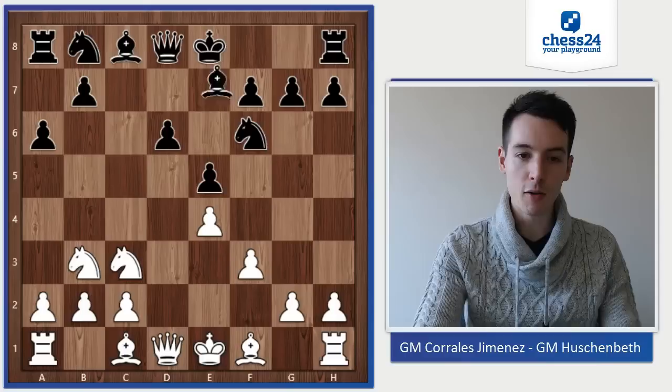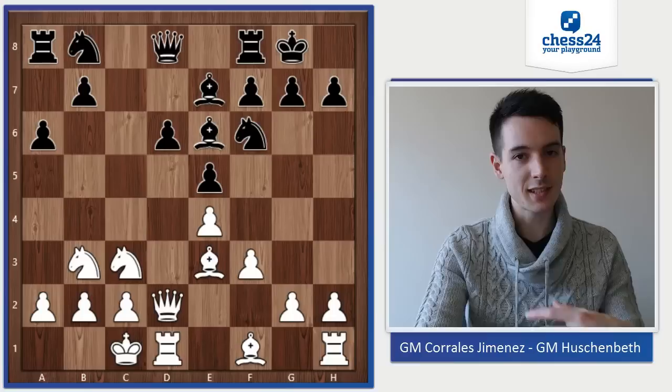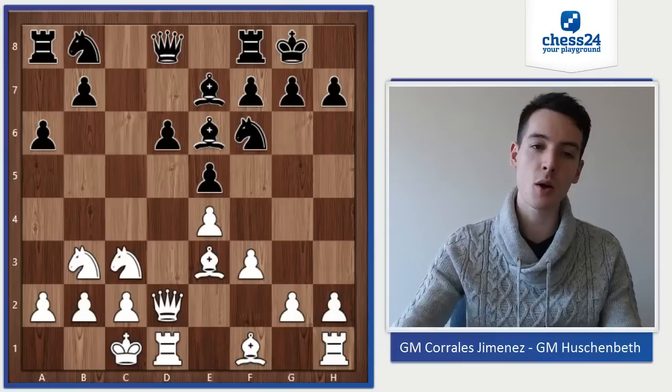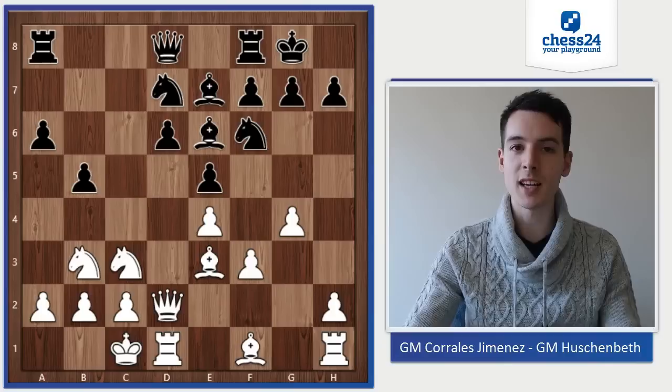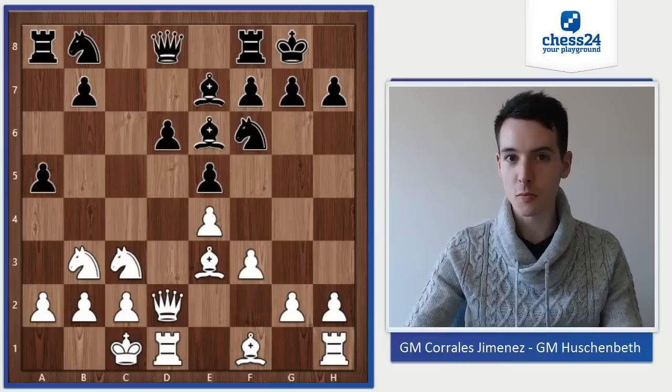Now we follow the main moves: Be3, castle, Qd2, Be6, queenside castle. This is just a super sharp variation. Black has many options here. In the past I've played Nbd7, Ng4, b5 — both sides trying to push pawns forward and create an attack. But here I played the move a5, which is an interesting idea, and I was hoping to surprise him — and I actually succeeded in doing so.